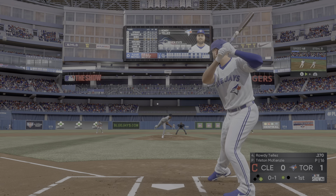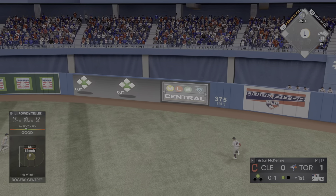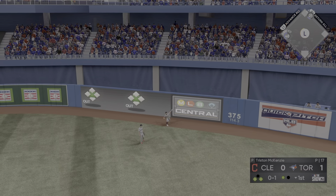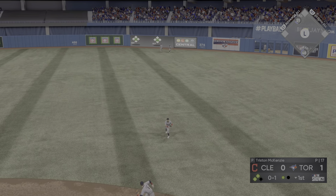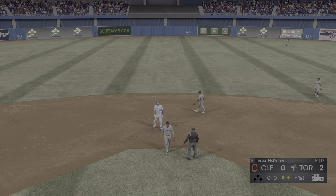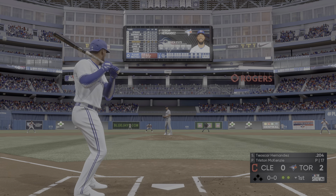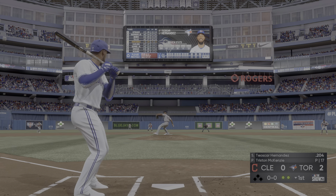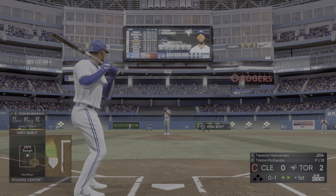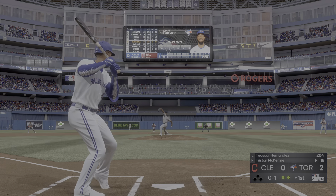Pitcher cannot find anywhere to go to put this guy away. And he fouls this one off. A base hit as the runner scores from third and the Blue Jays have grabbed a one to nothing lead. Now to the plate Marcus Simeon, as he pops the first pitch foul behind the plate.